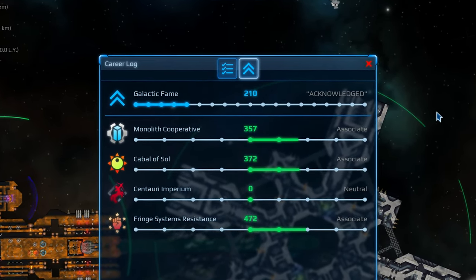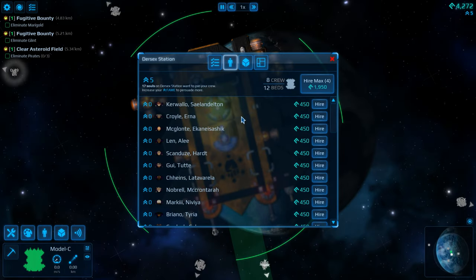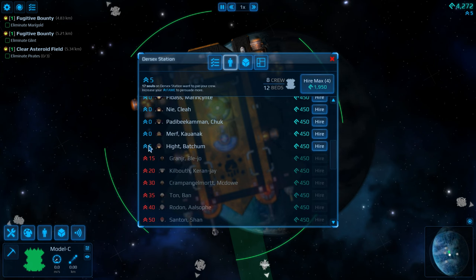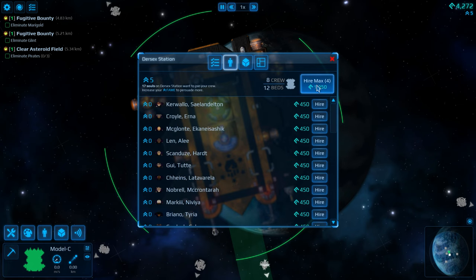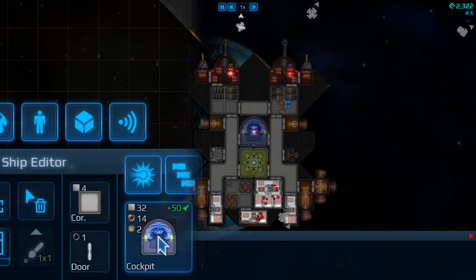Your crew is surprisingly your biggest obstacle to progression. By completing more and more difficult missions, you gain fame. Additional crew will only join your ship if you are famous enough to hire them — they really are the lowest of life forms. This applies even if you have enough bunks for them to sleep in. So even if you build a giant ship, no one will join you, and you'll be left to drift through the stars. Alone.